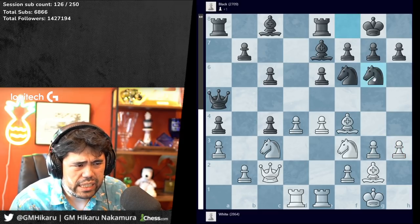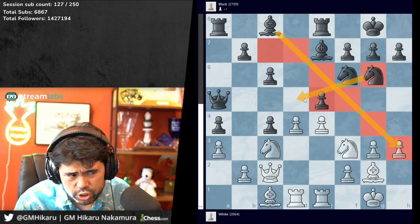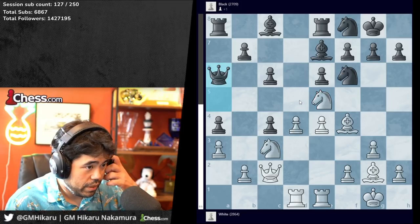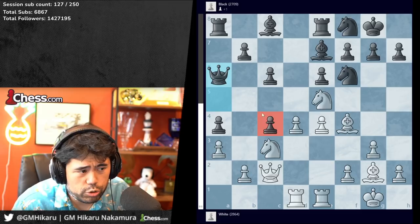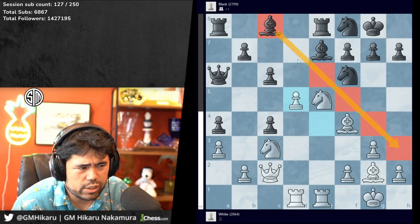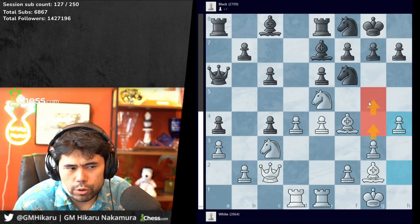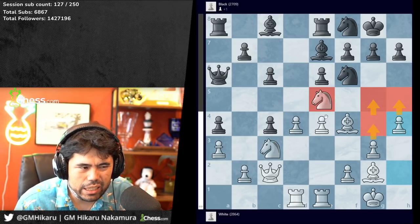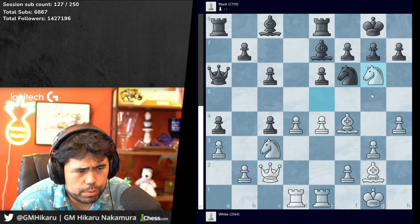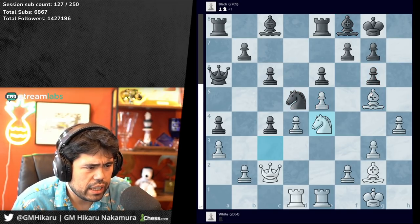Instead we got knight e5, queen to a6 played by Laquan to guard his extra pawn. White would love to play d5 but that opens up the diagonal for the white-square bishop, which is why Magnus plays h4 instead — trying to go g4, g5 or g4, h5, taking even more map control. We get knight g6 played, takes, takes, bishop g5 by Magnus, bishop f8, e5, knight d5, and now knight e4 — white is actually probably close to winning.